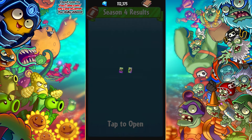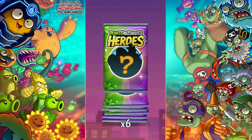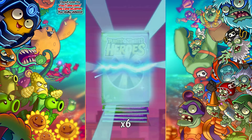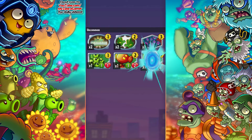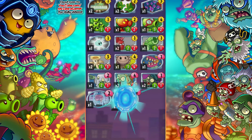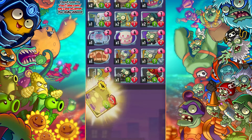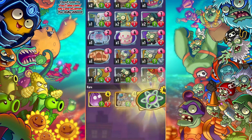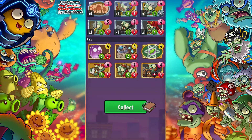We get two normal packs and four Galactic — six in total, which is fantastic. Hopefully we get some pretty great stuff in here. We get some uncommons, so you gotta get through the basic stuff first. I've been playing a lot of the game, mostly the Smash, but we'll try to get started on some different stuff today. Wow, I didn't get much there at all. I thought I was gonna get at least one super rare.